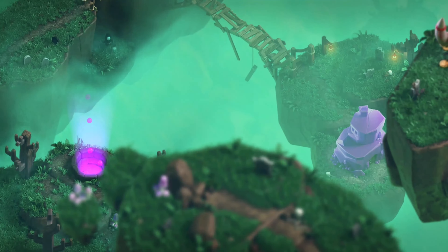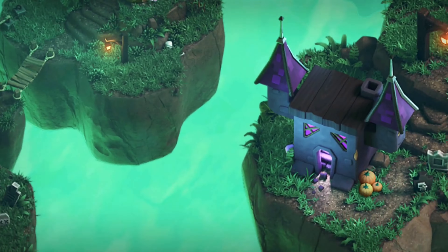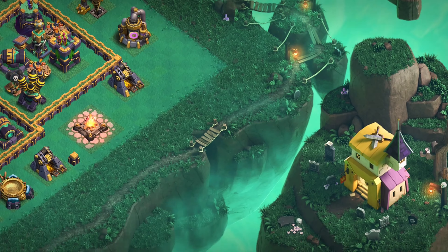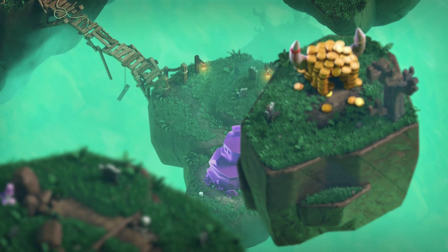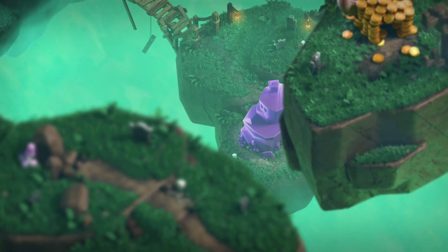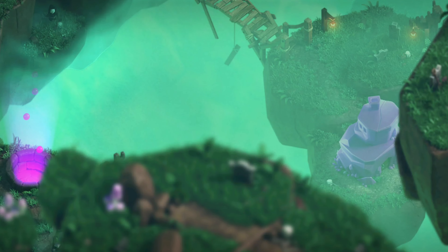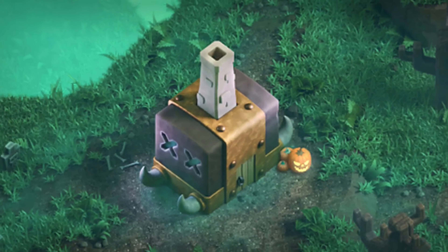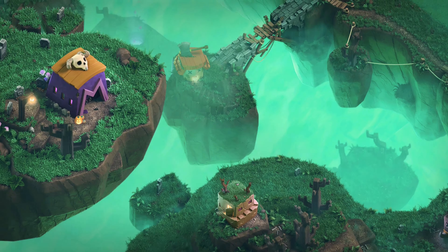Around the one giant island, on almost every one of the smaller islands, there's a little house which represents one or two of the troops. For example, this one is the Pekka. This one over here is both the Barbarian and the Archer's house. This one right here is a Goblin's house. You can see that purple house at the bottom, which is actually the Bowler's house. This house right here, the only troop I could think of this representing is the Hog Rider. We've got the Golem right here.